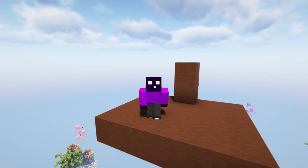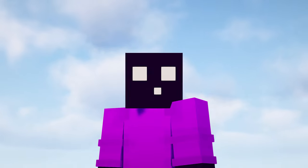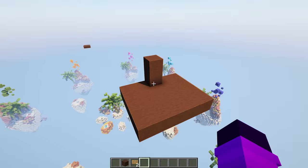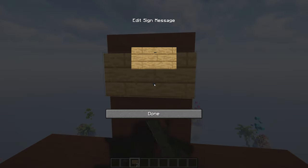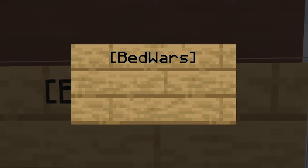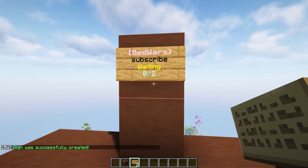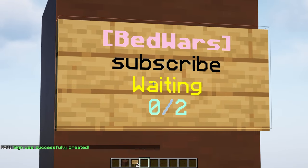Now that the arena has been created, it's time to create a join sign so people can actually join your Bedwars game. Go to your lobby and place down a sign. On the first line, type the opening bracket, 'Bedwars', and the closing bracket — I'd use a capital B and W just in case. On the second line, type the name of your arena. Be aware that this is case sensitive, so match the capitalization exactly as you named your arena.